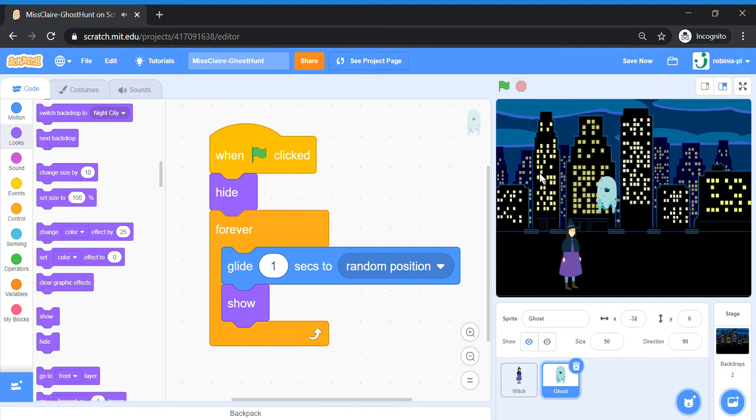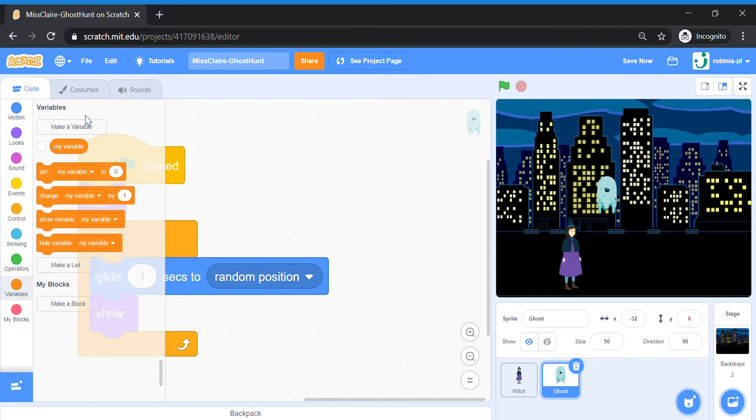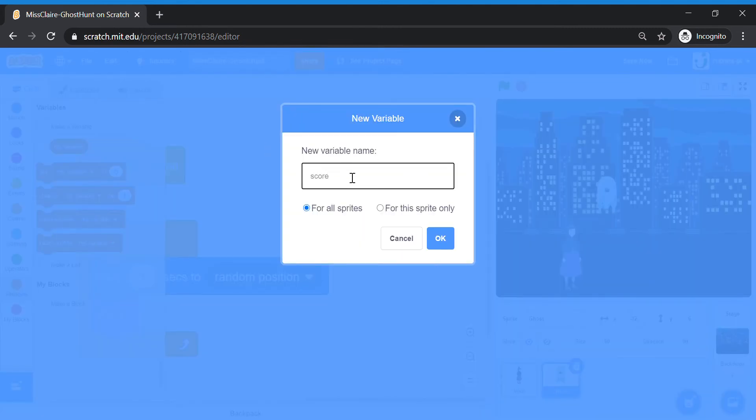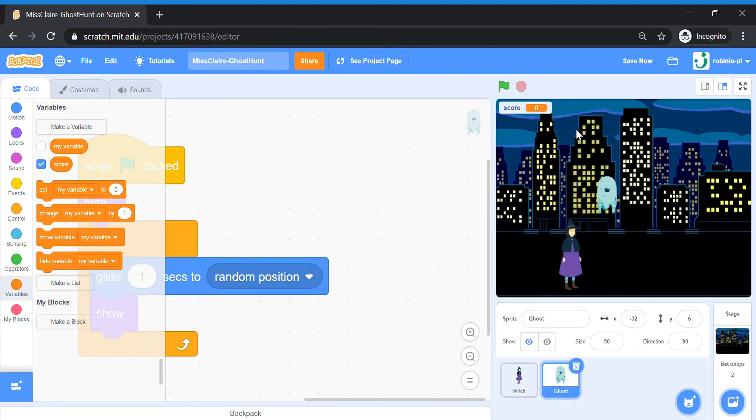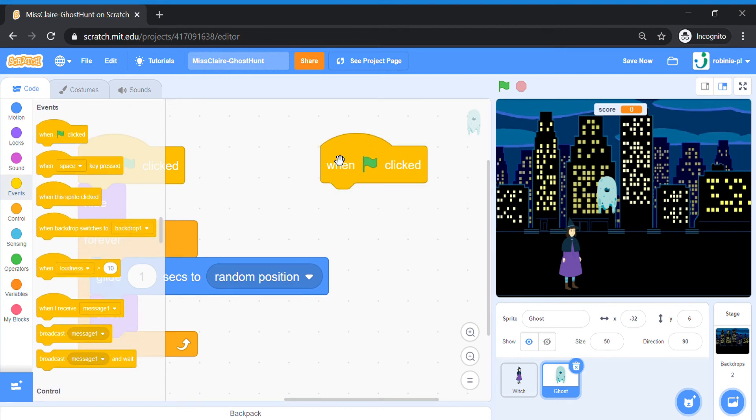Now let's make our game more interesting. We're going to add some interactions between the ghost and the witch, and also add in a score variable. Go to the Variables group and click Make a Variable. We're going to call this first variable Score, for all sprites. Immediately when you add it in, you should see this box on screen — you can shift this box around to wherever you want it.